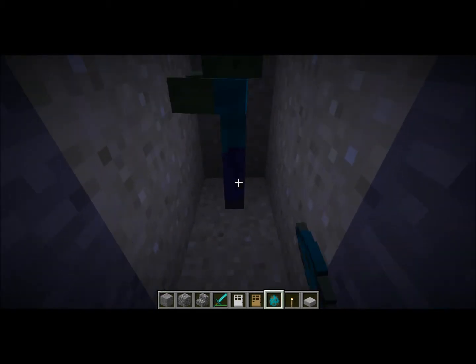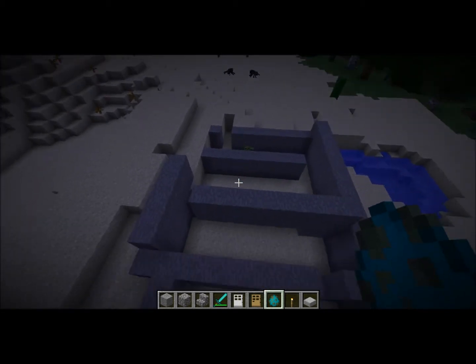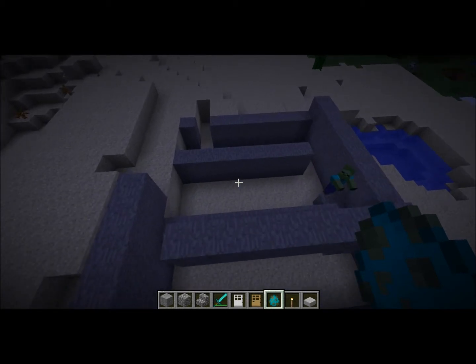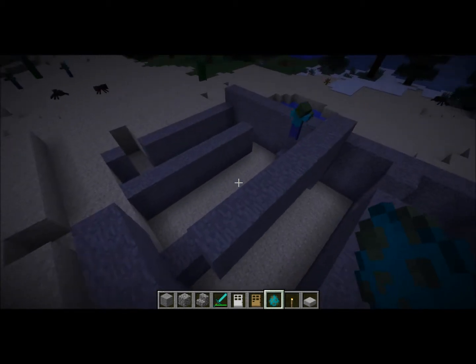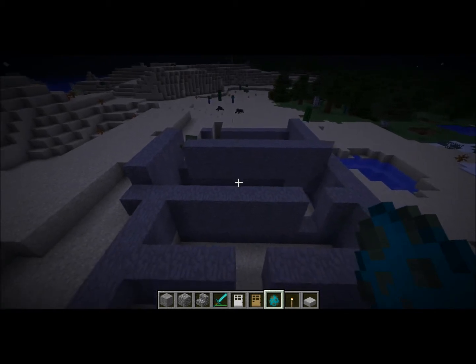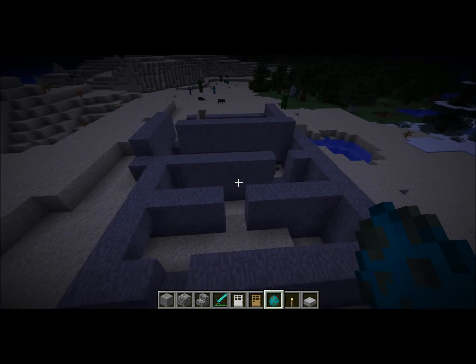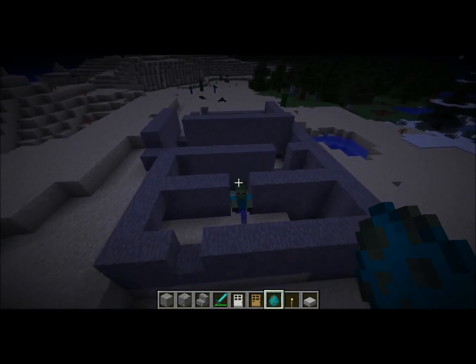So here we go, Mr. Zombie. Look at that — he actually knows how to get to me. Oh wait, he's getting a little confused. Will he figure it out? Yes, he did. He figured it out. This is crazy. Now no more hiding behind trees from mobs — they know how to get to you.